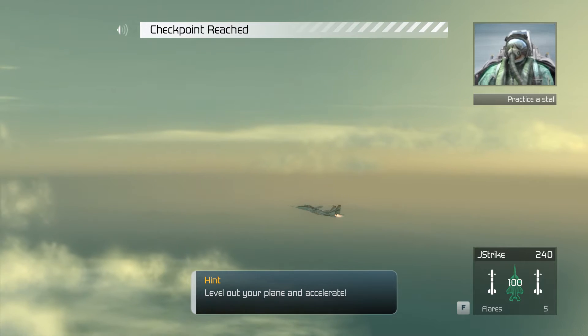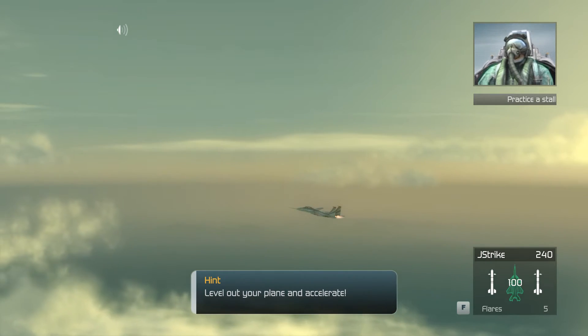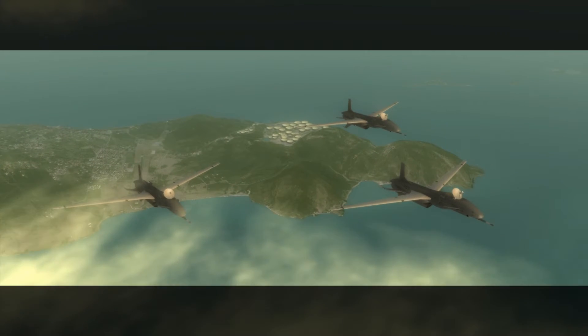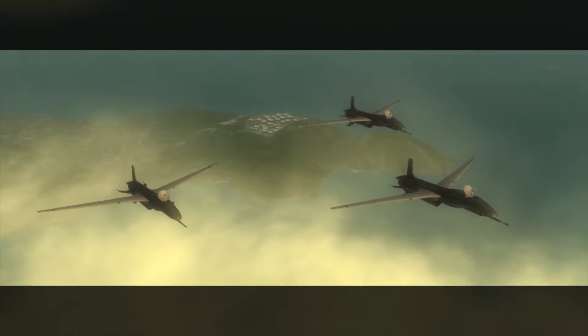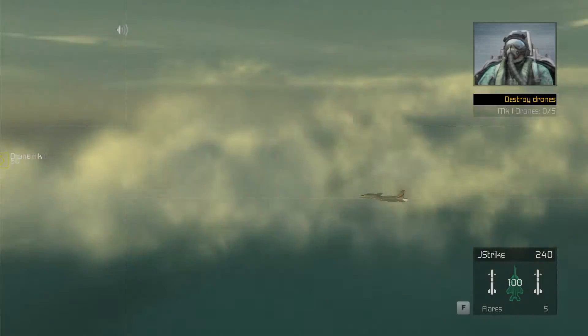Crenshaw, you managed to stall the plane without getting us killed, which is a good thing in my opinion. Now you need to familiarize yourself with killing others while in OFF mode. There are drones in the air up ahead — engage and destroy them in OFF mode. These drones are stationary, so you shouldn't have any problems taking them out.